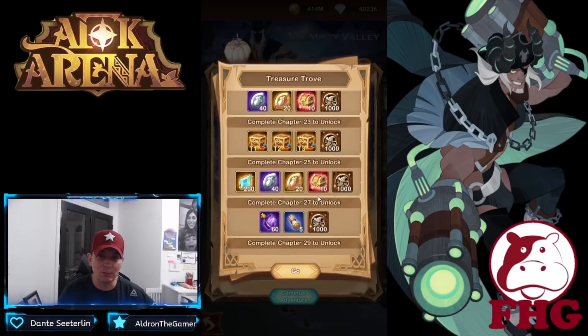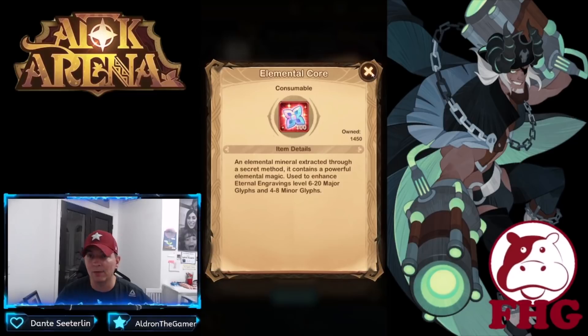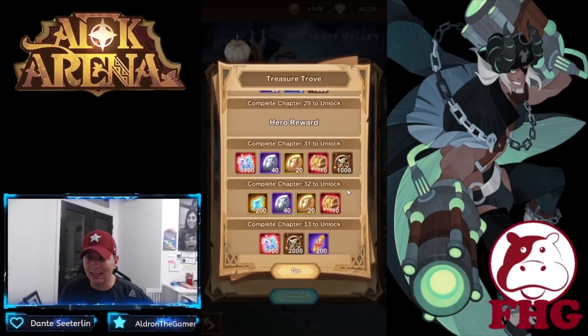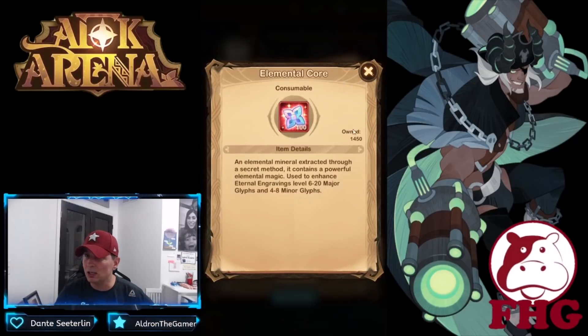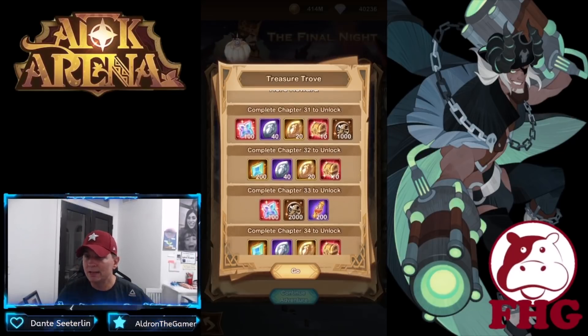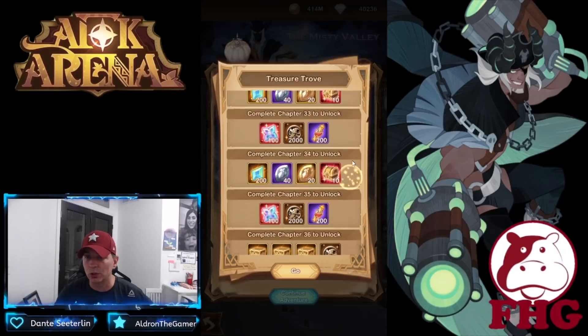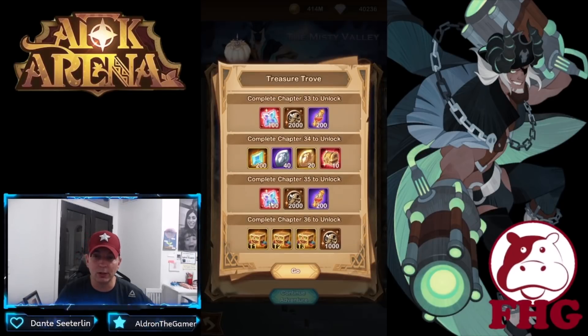We know the rarity of red chests and the power they bring — I would absolutely pick up the red chests here. But when it comes to red chests versus 100 elemental cores, it again gets to: where are you at in the campaign, and where are your heroes built? Once you're done with chapter 31, you're probably not going to use engraving mats much. I really feel the red chests are the value here. Getting elemental shards purchasable with gold, or red chests — go ahead and pick up those red chests.